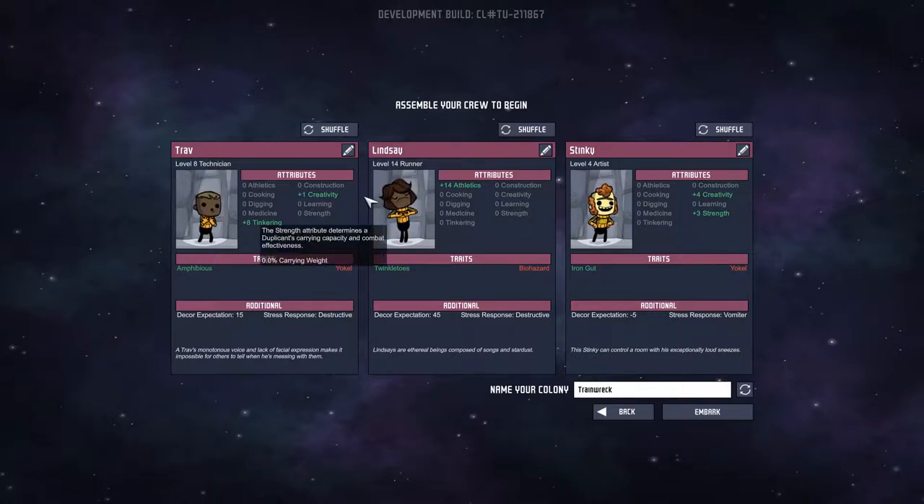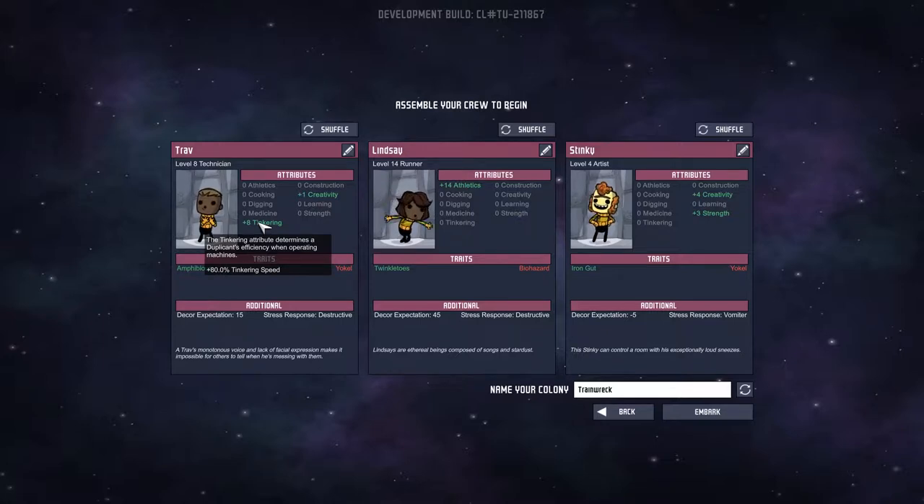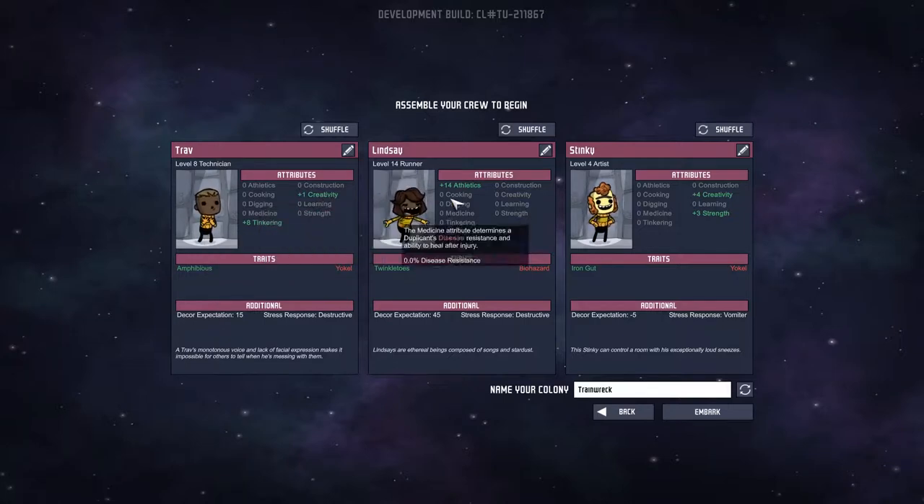We have Trav, Lindsay, and Stinker. Trav is a level eight technician with level eight tinkering, which determines efficiency when operating machines. He also has level 14 runner, which determines speed — I wonder if they're good for generators. This one has creativity and strength.